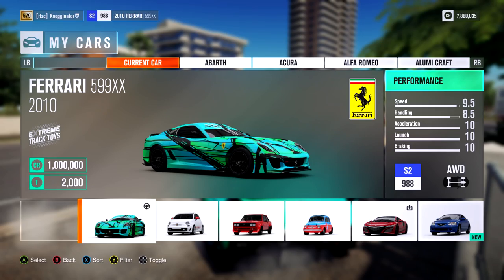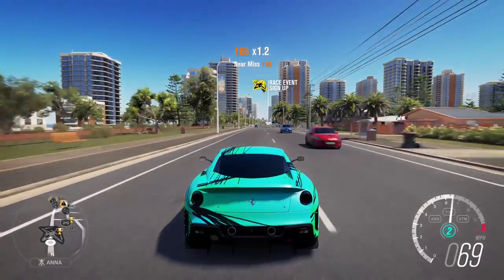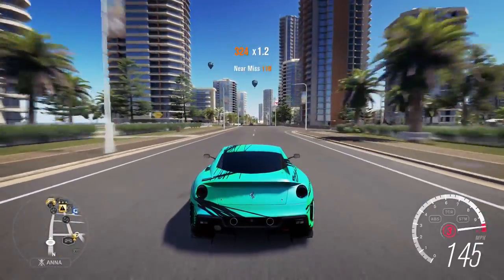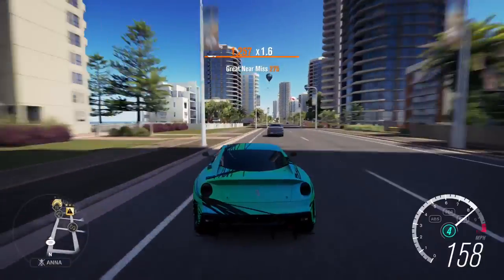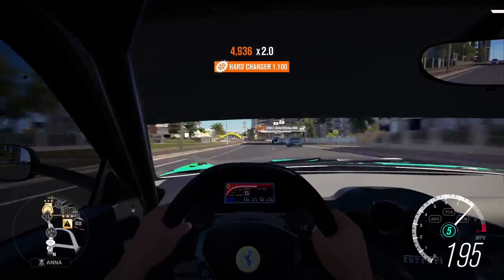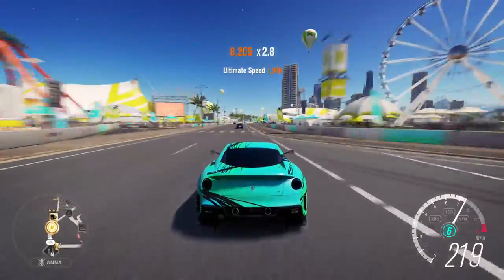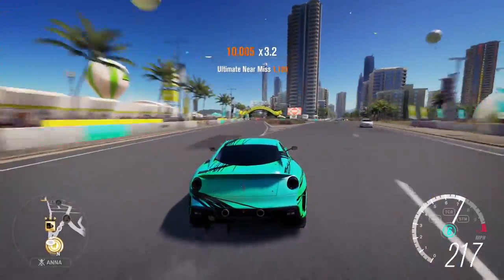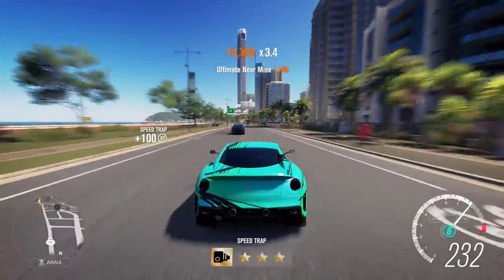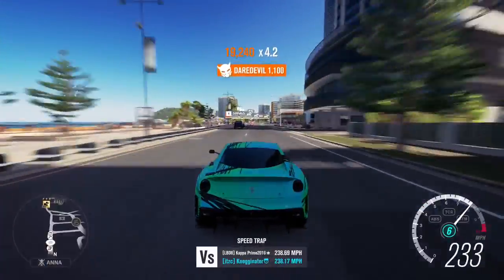The Ferrari 599 XX — one million credits. I believe this was a Forzathon car. It's amazing, and the looks are amazing as well. Check out the interior view — it looks cool and has a cool sticker up on the top too. It sounds good, goes really fast, and corners well. Definitely have to have this car. If you had to make a Ferrari purchase, I would say it'd be this one.